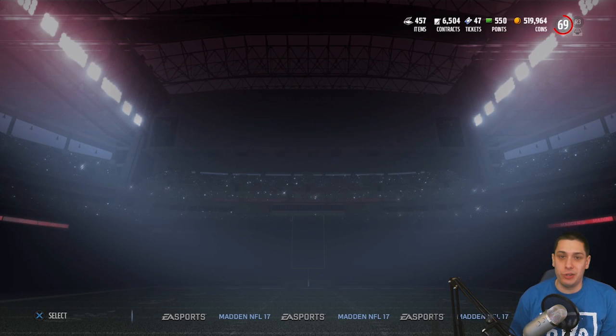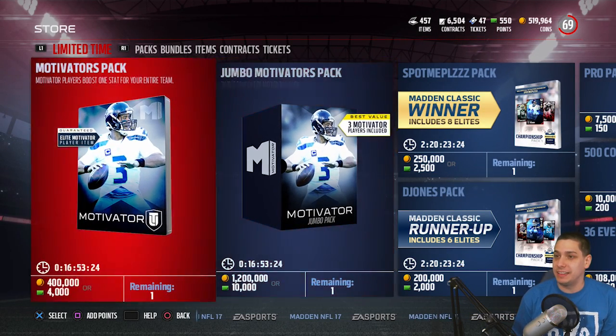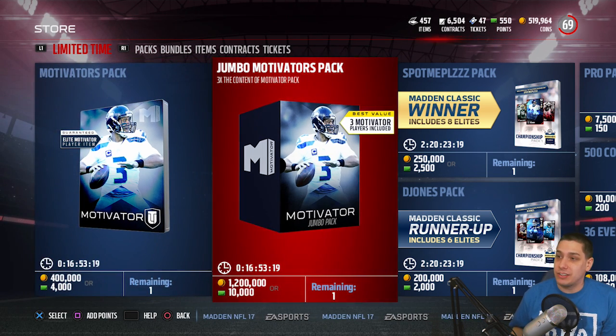If you go in and browse the store, you can see there's a standard motivators pack which is 400,000 coins or 4,000 points. And then you can do a Jumbo Motivators pack, which contains three of these motivators packs and costs 10,000 points.